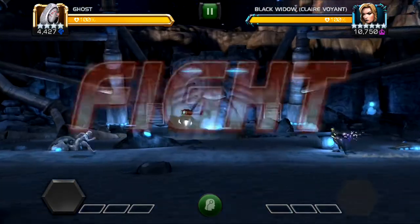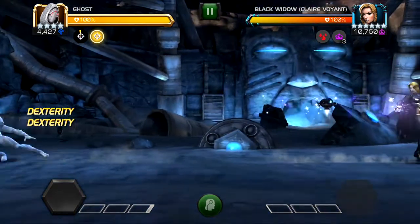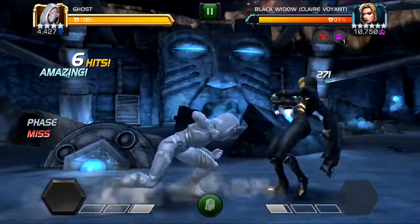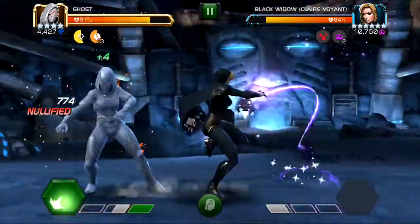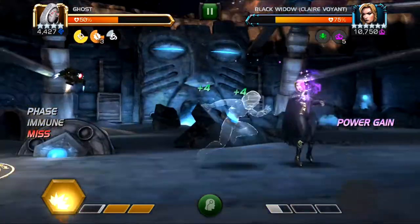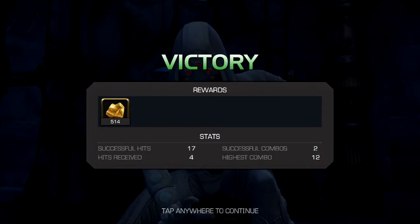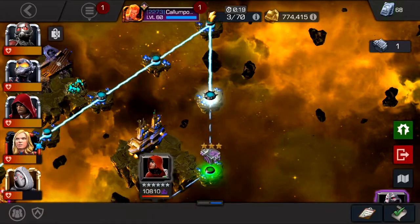That's a pretty good interaction actually. She nullifies it - that's just perfect. Why am I blocking and taking hits? I'm on 50% health now because for some reason I blocked the special one and took a ton of damage. That is not how you use Ghost, by the way. My hands must have malfunctioned there or something.